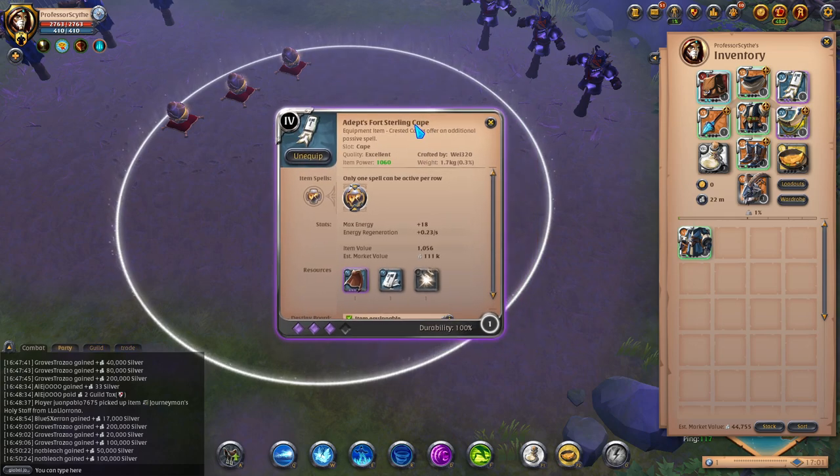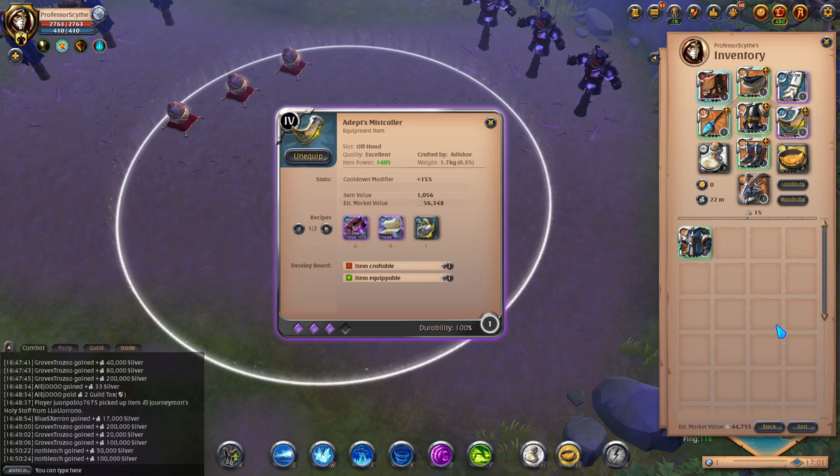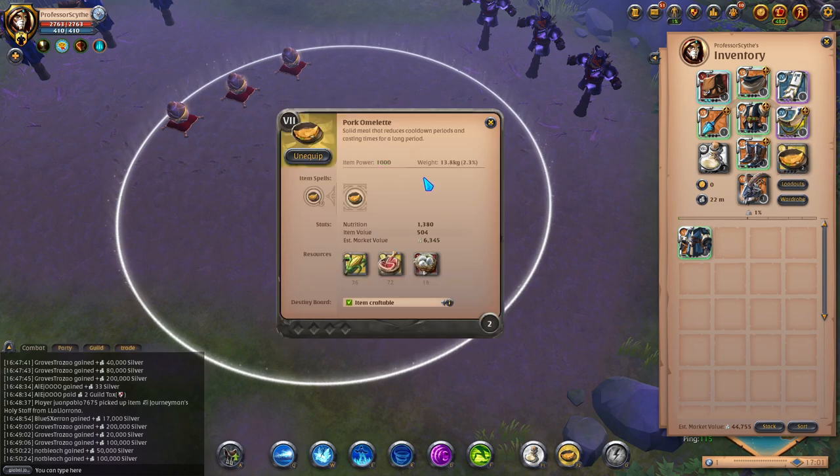There is also another cape, the Limhurst Cape, that you could run if you are having mana issues. But Fort Sterling Cape is always going to be the safest option with this build because you're running one-handed frost to output the most damage. You're going to be cloth chest piece, so you want to create distance and not be as committed to the fight in melee range. For the offhand we have Mistcaller — just for better cooldowns, never can go wrong with that.